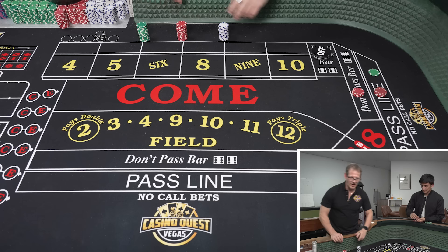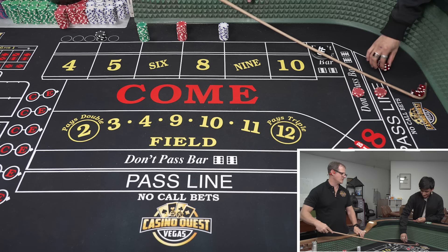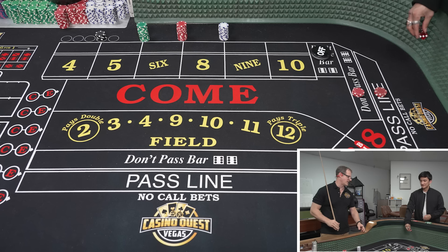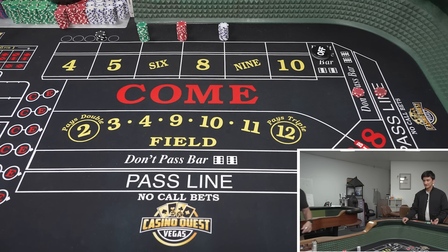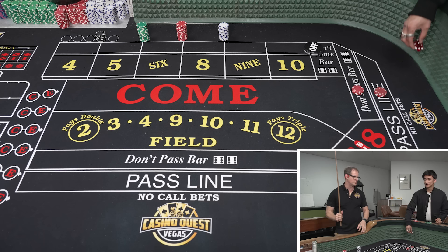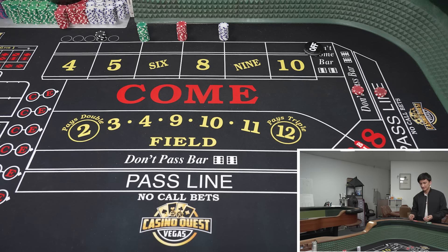Let's come out and start this over. This is going to take a second to click in, but once it clicks in it's pretty easy. Just know you're going to be rated for zero dollars — this is not a comp system, this is a lot of eye-rolling system. Seven — a winner on the pass line. Take it to the don'ts and pay the line. That's a push, so we'd lose here and pay here, but we'll just leave it — it's a push.